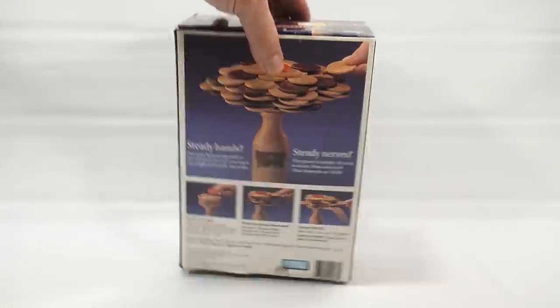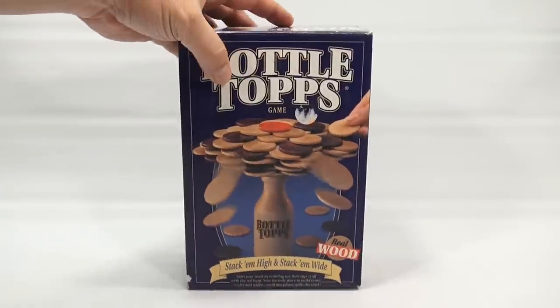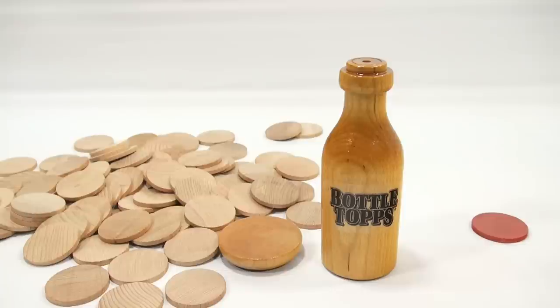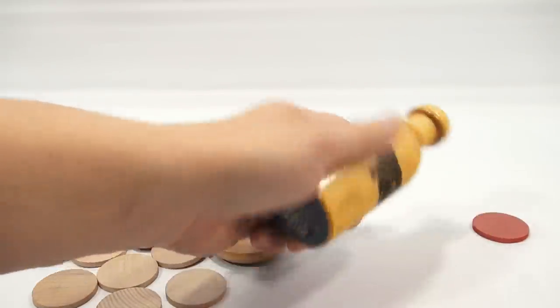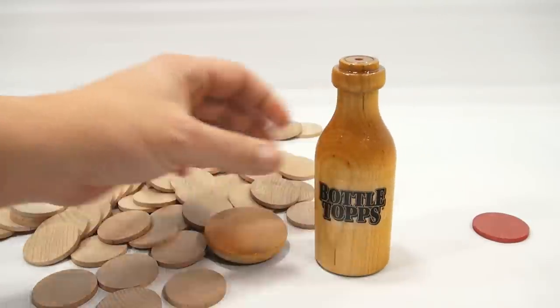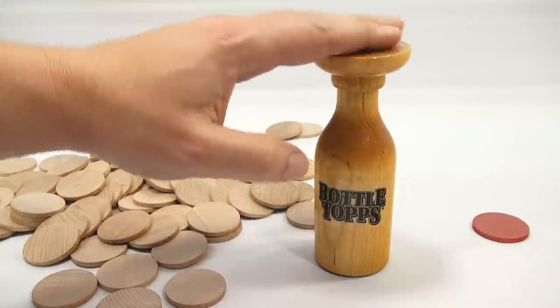So when I come back, I'll have everything on the table and we'll check out the parts. I'm going to play a game of Bottletops. So this is the game of Bottletop. This is an all-wood, pretty sturdy and heavy base. And then here is the capper — goes right there.